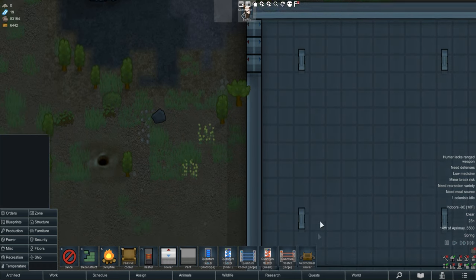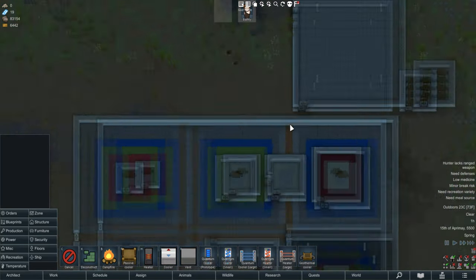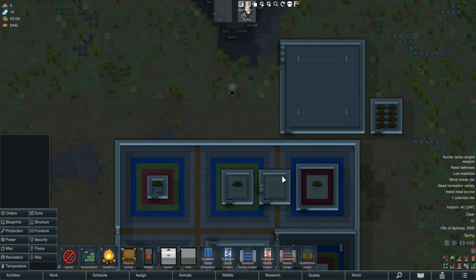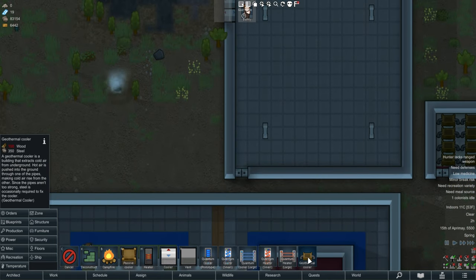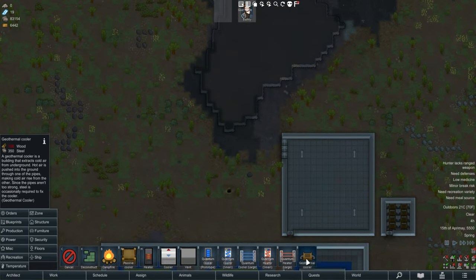In terms of balance - yes, you can freeze a room without needing power, but it does chug steel: 60 steel every three days per cooler. That means you won't be spamming these. So in terms of balance, I don't think it's actually that bad.